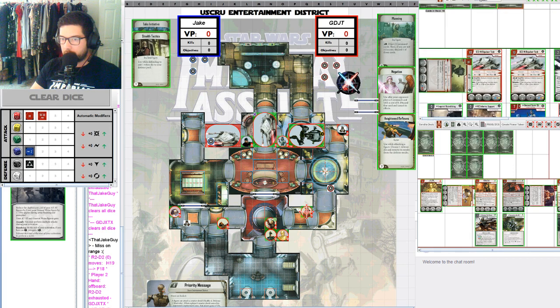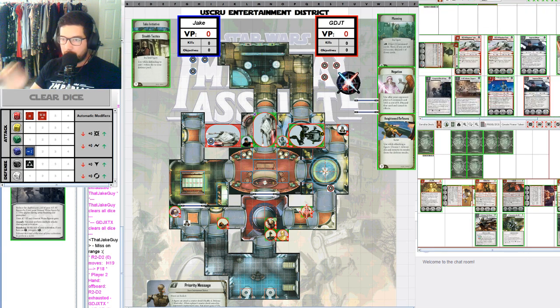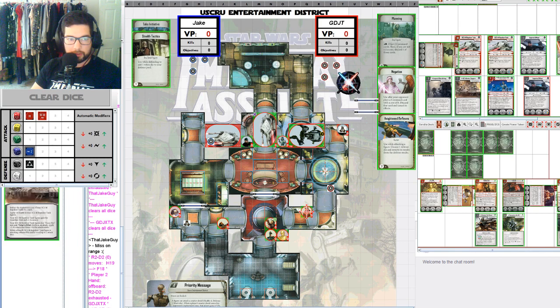Let's see what else is going on in Jake's hand. He's got M2 Infantry Support. Reduce the deployment cost of your SC2M Repulsor Tanks by 2 each, so they go from 10 to 8. Add 4 health to your Repulsor Tank figures, so for 8 points you're getting a 14-health figure.